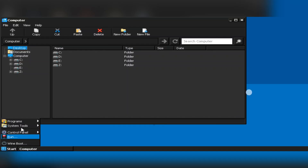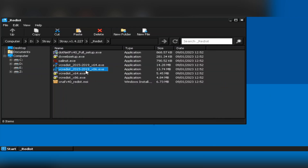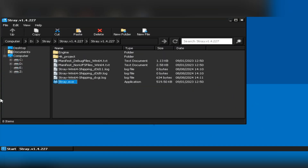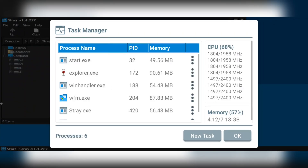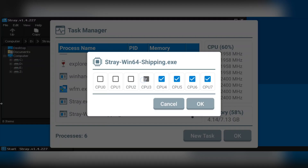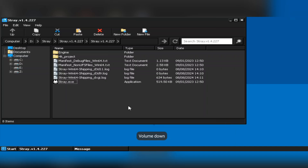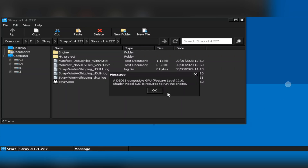Now if we go to System Tools to test Direct3D, it crashes. Trying again — still no. Now let's load the game. This is Stray, PC version, based on DirectX 12 with a minimum requirement of DX11. Setting affinity to four main performance cores. We get a message: 'No compatible D3D 11 GPU found,' meaning this game requires Shader Model 5, DirectX 11 compatible GPU.